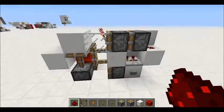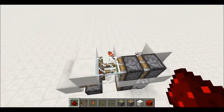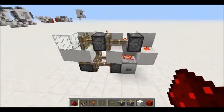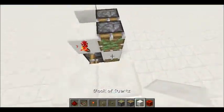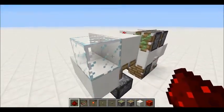Hey YouTube, this is the first redstone contraption of my channel. What the redstone does is spit out the glass one block out of the wall and then replaces the wall back, so you can put a transparent block there.